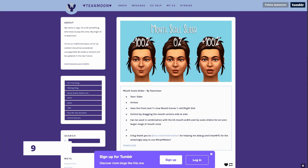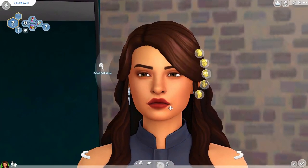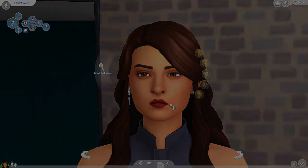If you want to make sims quickly, the detail edit mode can be really annoying. The Mouth Scale Slider mod is really helpful — you basically just drag the corners of the mouth to change the mouth size quickly, and it also provides a larger range of mouth sizes than is default in-game. Super easy to use and creates a bit more variety for your sims.